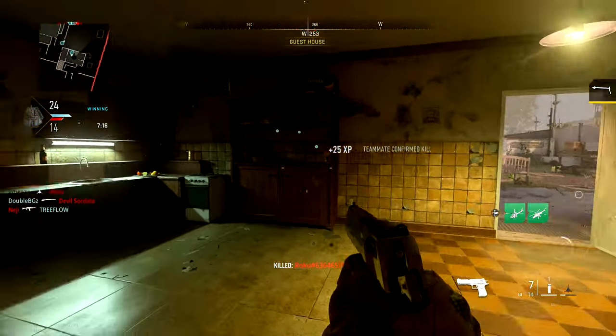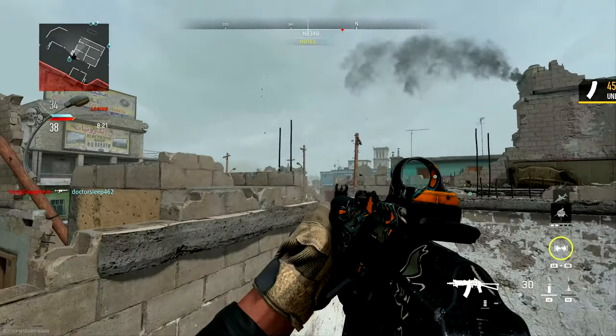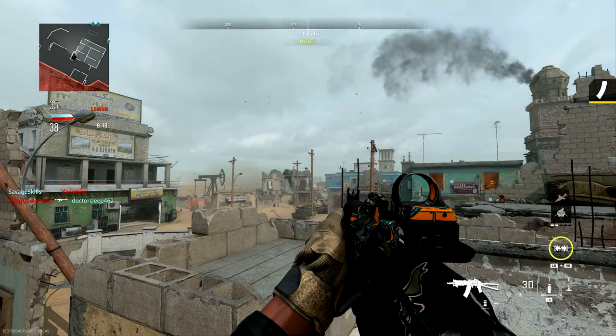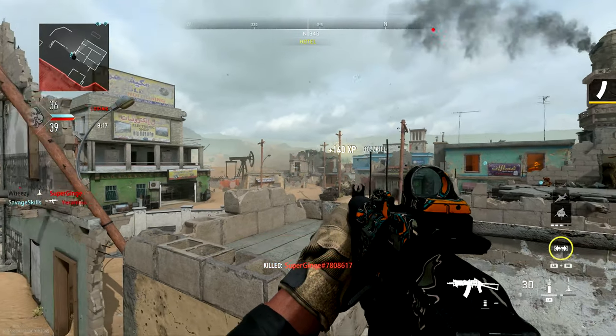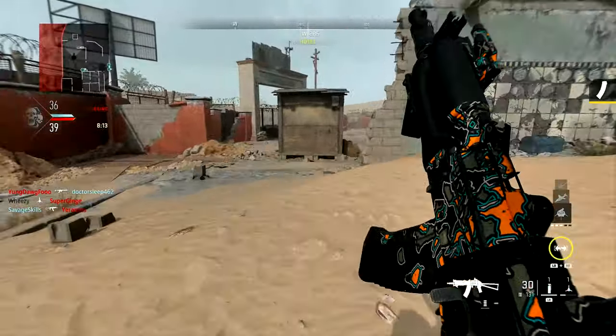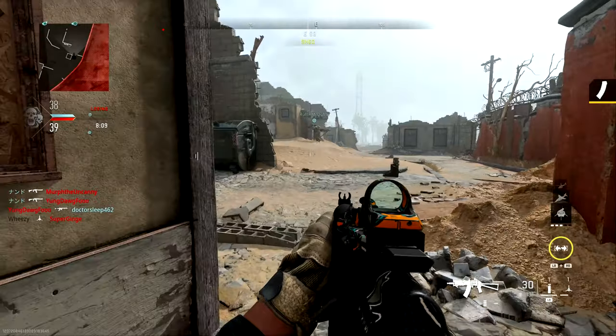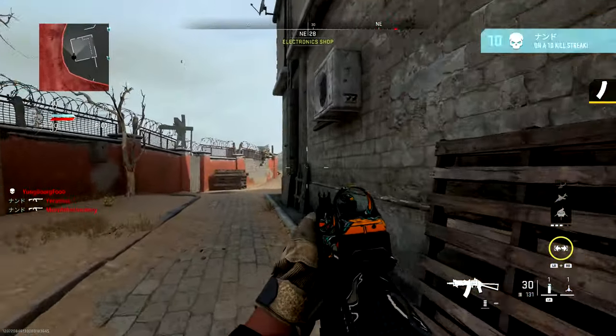And finally, drill charges also work like Semtex in that they can stick directly to enemies. The best thing about sticking a player is all the hit markers you get while it's drilling into them and causing damage, and then the final explosion that finishes them off if they aren't killed by the drill itself.